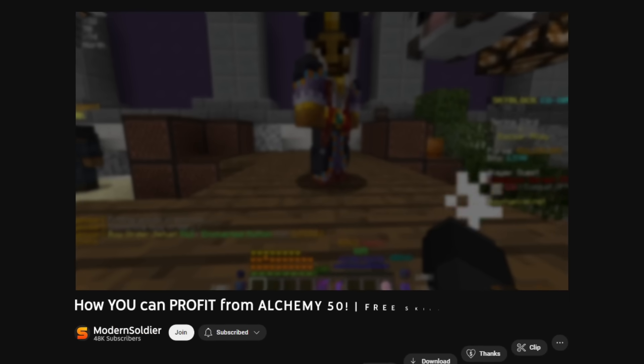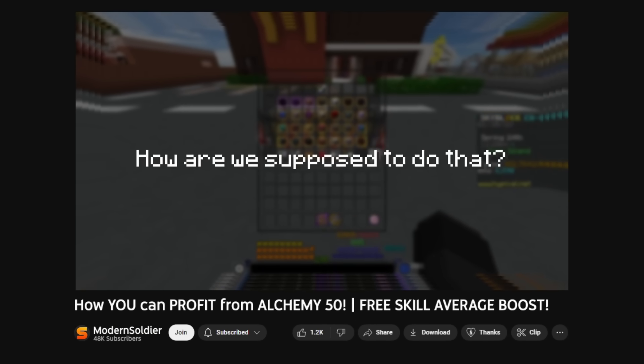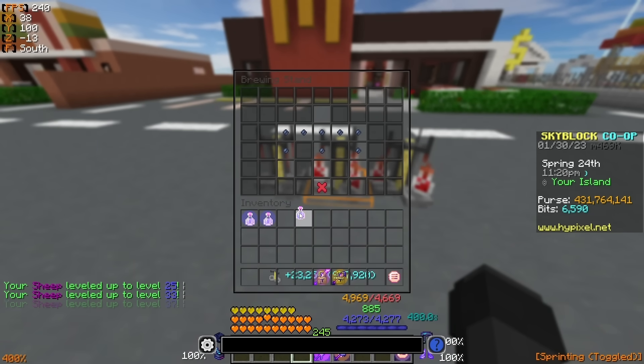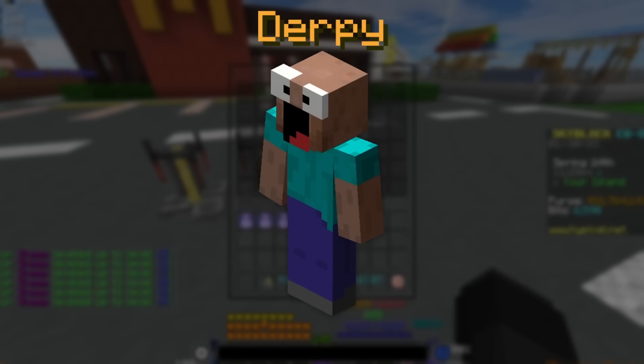But the title of this video says that you can actually profit from alchemy 50, so how are we supposed to do that? This is going to take a lot more effort than everything I've already mentioned, but the secret to doing this is with the Derpy mayor.